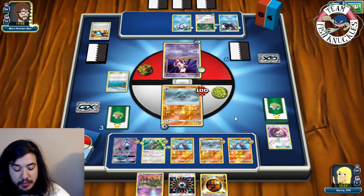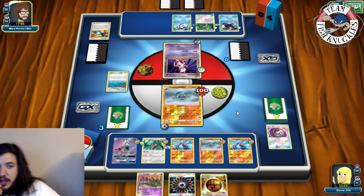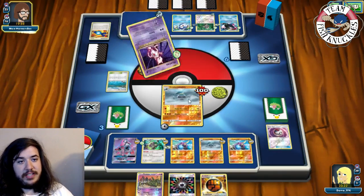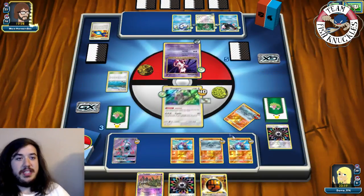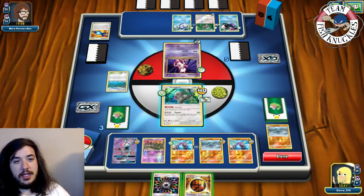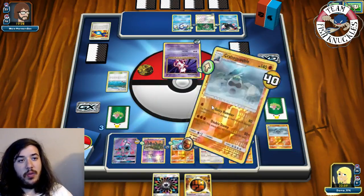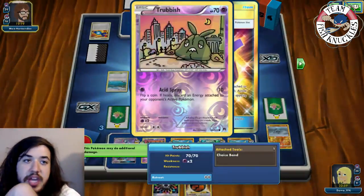Empoleon is coming back with vengeance! Double Choice Band comes down. Instruct for two. Garbodor is looking pretty scary with six items in discard. Psychic takes the knockout doing 160 - weakness! We promote Oranguru. On our turn we Ultra Ball, grabbing Tapu Lele for Sycamore. We Sycamore and grab a Tapu Lele, Guzma, Strong Energy and Choice Band. We have a Trubbish to put down - getting ready to threaten Trashalanche.